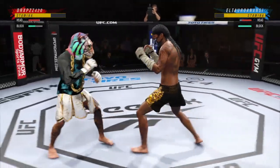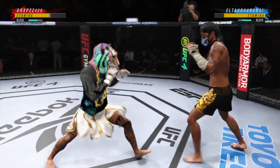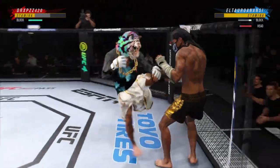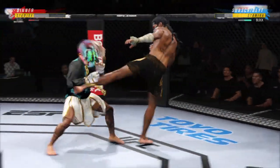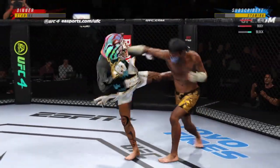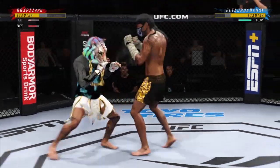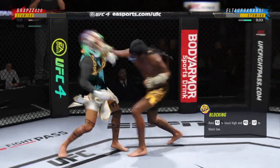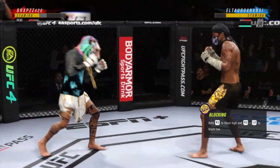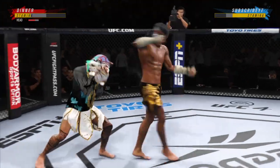Significant strike attempt there, but a huge block. He's cutting him down to size with these beautiful leg kicks, starting to do some really significant damage to the body. Another strike lands — good series. Dude's hurt. Serve him up, go get him — he might be out. Nice right hand. Nice punch lands.